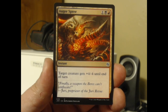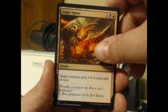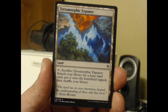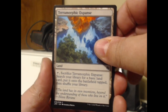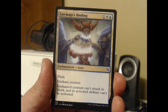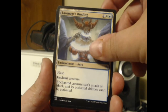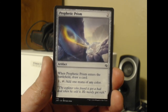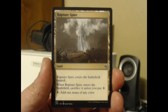Target creature gets plus four minus four until end of turn. Wow. The power might not matter too much if they get nuked by whatever. Terramorphic Expanse. Lawmage's Binding — that's a Ravnica Allegiance card, that was a common, nothing too exciting. Prophetic Prism: draw a card, and for one and tap, add one mana of any color. So got your rainbow mana rocks.